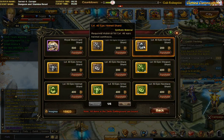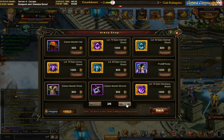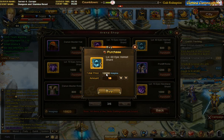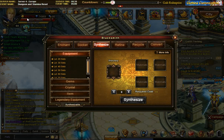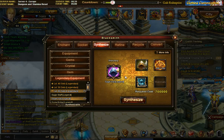Going to the arena shop, the items are very badly arranged - you get level 40 in yellow, then level 70, then level 60, then back to 70, then 60 again. There it is: the bluish level 60 epic helmet shard. It costs 800 per piece and I need 15, so that's 12,000 insignia. I have 16,000 so that's good - I'll buy those and go back to synthesis.